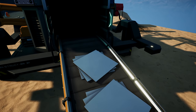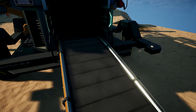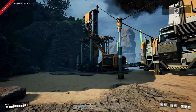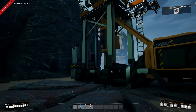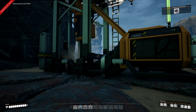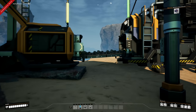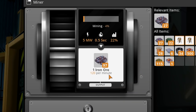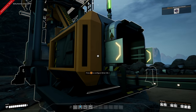The miner is now giving us iron ore, the smelter is making ingots, and the constructor is making iron plates. For new players: this is a pure node. Pure nodes dish out 120 iron ore with a mark one miner. A normal node gives 60, and an impure node gives 30.